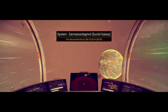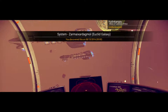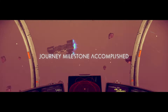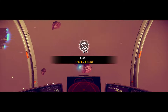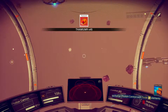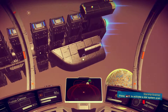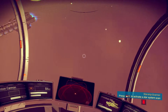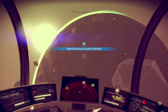Hoping once we get to wherever this has taken us, that we'll find our Atlas Pass. Alright, we need a space station. Or we could steal one of those — it's tempting. Manufacturing facility. There's always a space station.